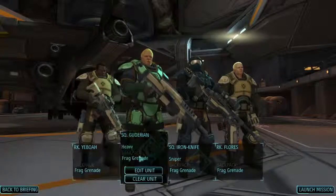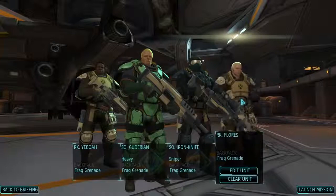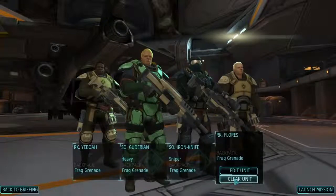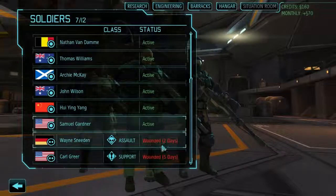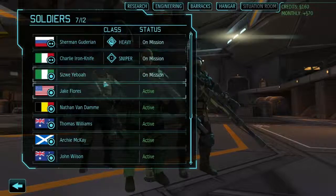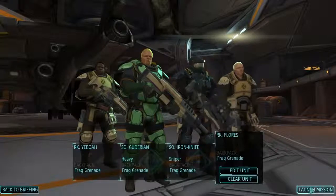Something I did off camera: the four guys that leveled up — I named them. Whenever people level up from rookie and get their first level, we're going to name them and give them a special name. There's a theme to all the names — see if you guys can figure it out. The two injured guys are still out, one for two days and one for five days. So we'll take Sherman and Charlie — our two leveled-up guys — plus two random rookies. Let's grab Jake and launch the mission.